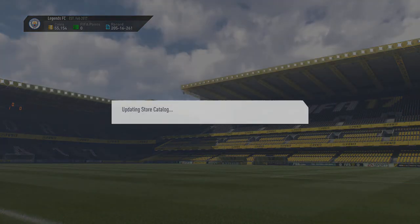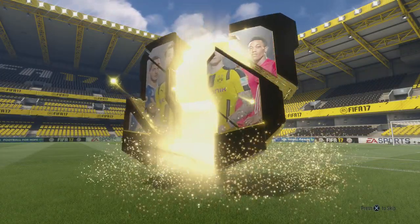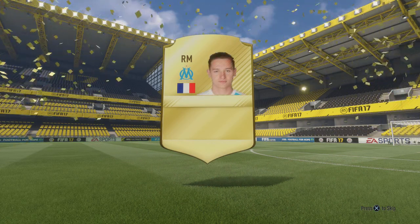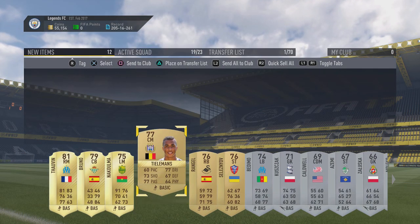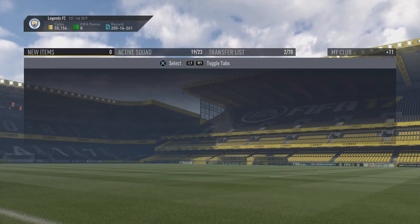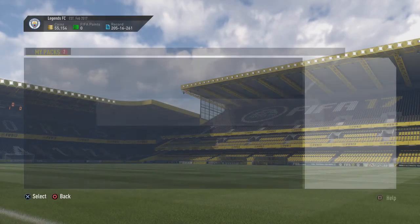Next up we'll open the Premium Electrum Players Pack. You have to be so lucky to get something out of these packs because they only give you three rares. We got Tyvan back again. Oh, there's an Anderlecht player — go on to the transfer list, you little beauty! We got Tyvan back as well and we traded him up.